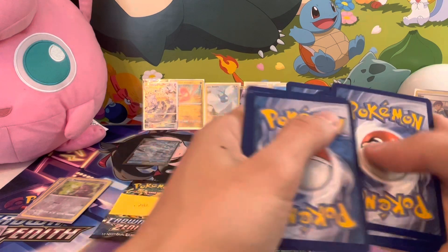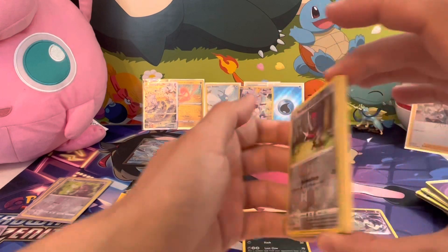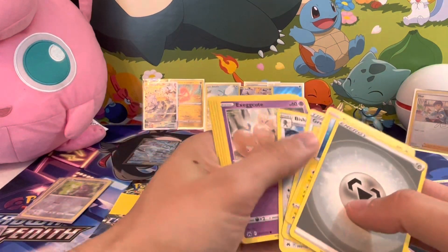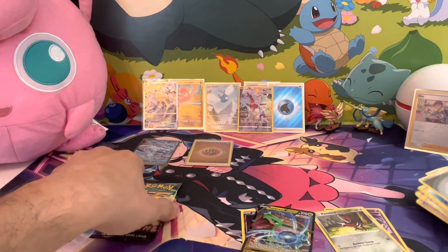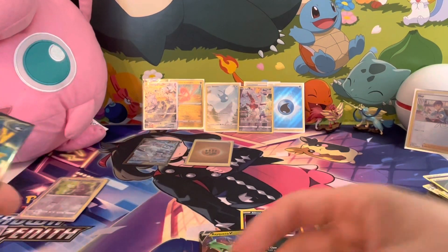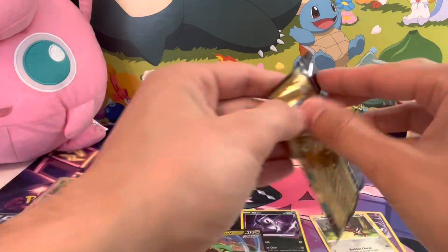Five, six — that card is all messed up, that feels like something. Nope — reverse holo and a Rayquaza V, something I already have. Metal Energy, let's go! Last pack magic — I'm not even gonna write these out anymore because those are all busts.